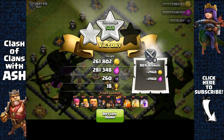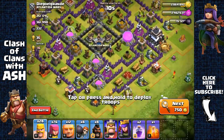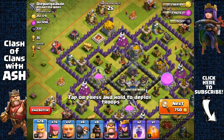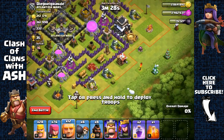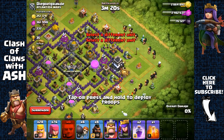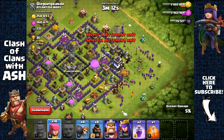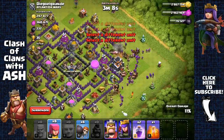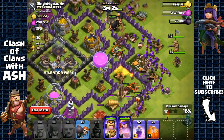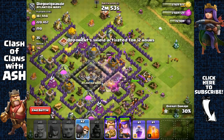250,000 gold and 361,000 elixir on that one. For this base, we're going to attack from the bottom right because there are two level five wizard towers on the other side and two level six wizard towers there, so it's much better to attack from this side. The town hall there is also holding elixir. We spread our giants and send barbarians on the sides, then finish with archers and barbarians behind them.